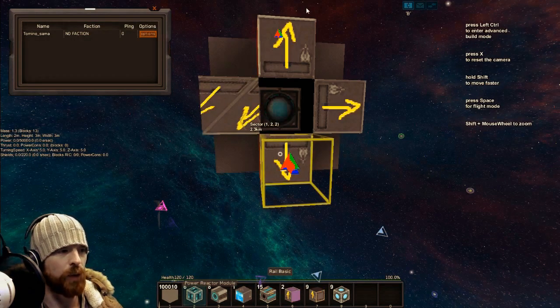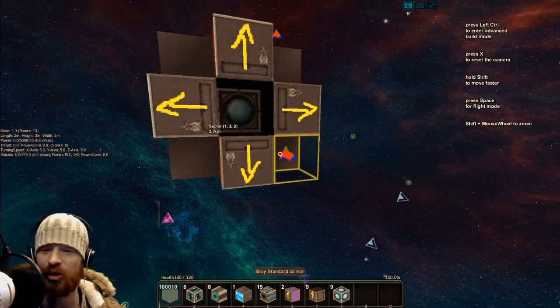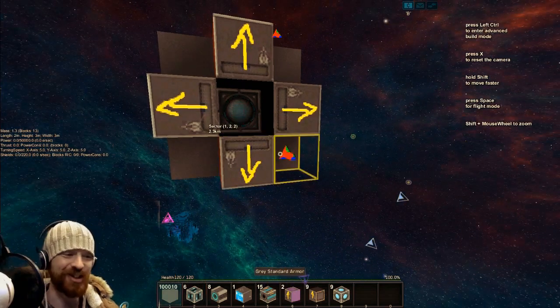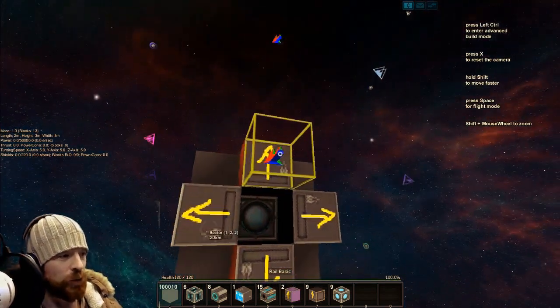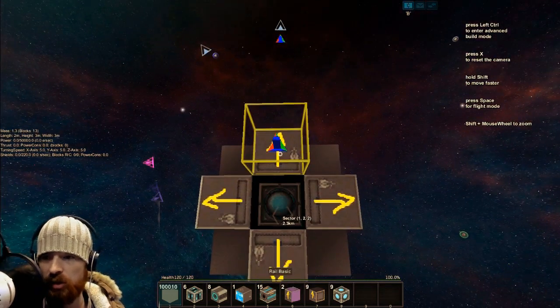Tab 3 goes the other way so you don't have to go all the way around — Tab 3 and Tab 4 work the same. Tab 1 and Tab 2 seem to rotate the textures and not the blocks. Anyway, I'm learning stuff now. Basically, once you've got your rails arranged like this, you're going to treat these like directional docking blocks.